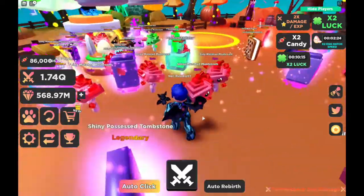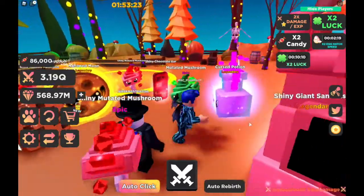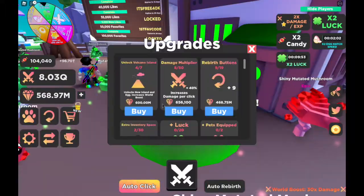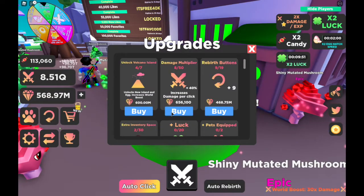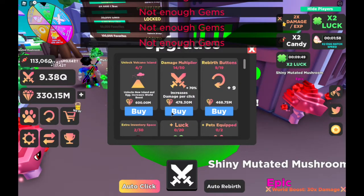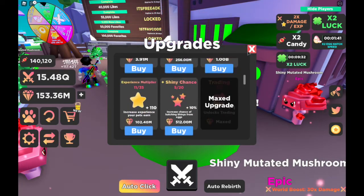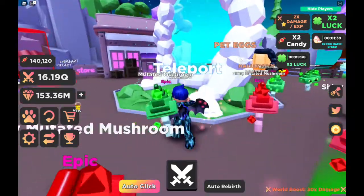Oh my god, my ice cream sandwich! Let me go look back at spawn and see if there's anything new. Going to the gem shop - damage multiplier, let's get that up. We gotta get my luck up more. Let's check the inventory and see if there are any bosses for the Halloween event.